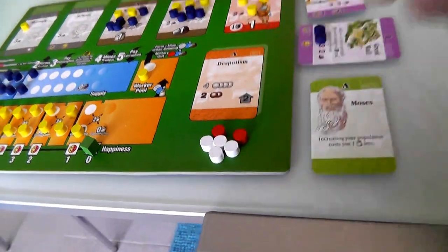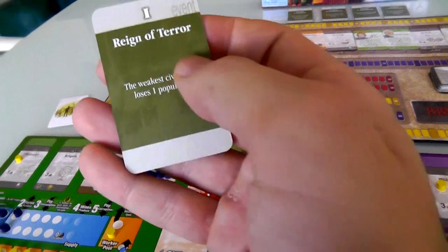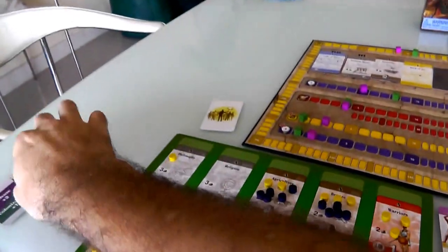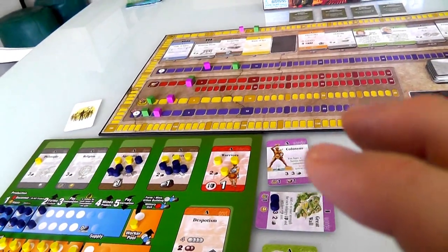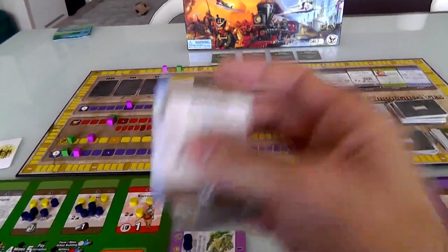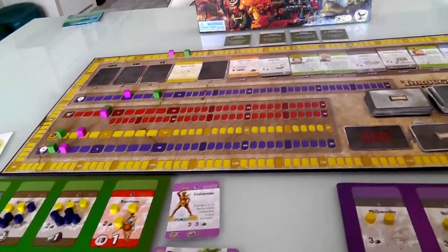I draw a military card: Reign of Terror. The weakest civilization loses one population. And now it's Jen's turn. First off, irrigation - that would have been such a wonderful upgrade, but nobody took it. You can't take everything; you've got to pick what you're going for.